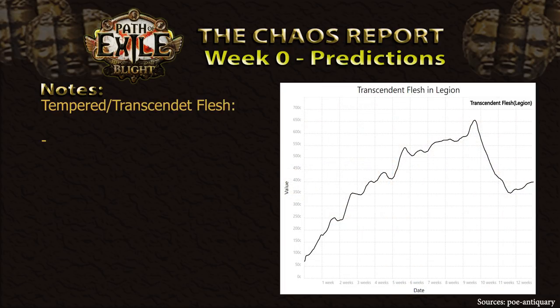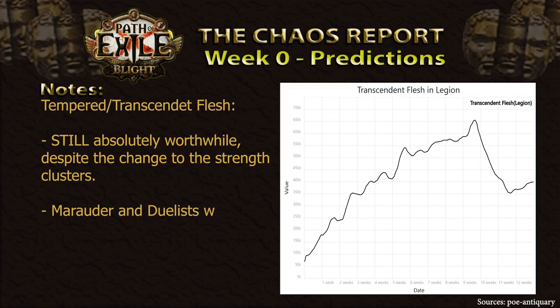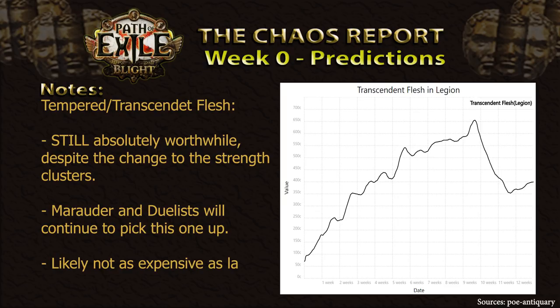First up, as always, the two jewels we've loved seeing since last League: Tempered Flesh and Transcendent Flesh. Now, I know what you're going to say — they were nerfed, the strength clusters are gone. Well, yes, that is indeed correct. GGG has also updated the gems to now give 7% increased critical strike multiplier instead of the previous 5%. You are correct in saying that these jewels will not be as much of a no-brainer as last League, and will likely not retain their insane prices as a result.